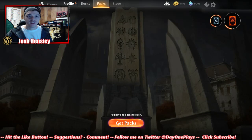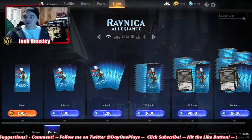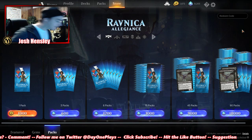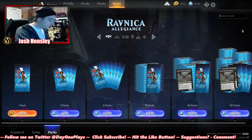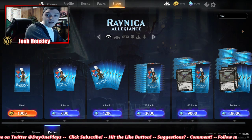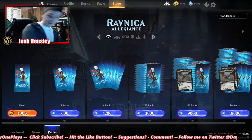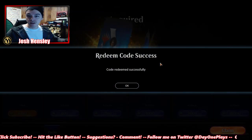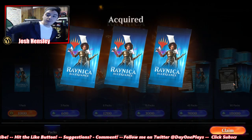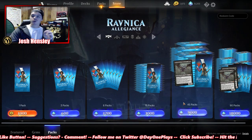Let's open that code up. I forget where you can actually use the code since they updated the store. Okay, right here — Redeem Code. If you guys want to get three free booster packs of the new set Ravnica Allegiance, all you have to do is type in 'PlayAllegiance', hit enter, and there you go — three free booster packs. We'll go ahead and claim those.